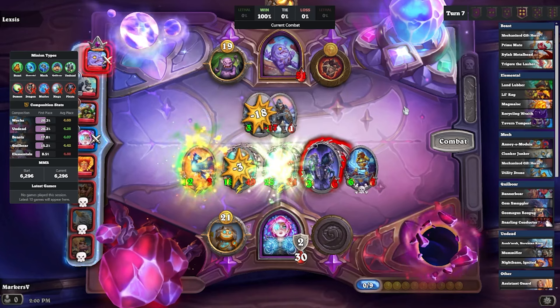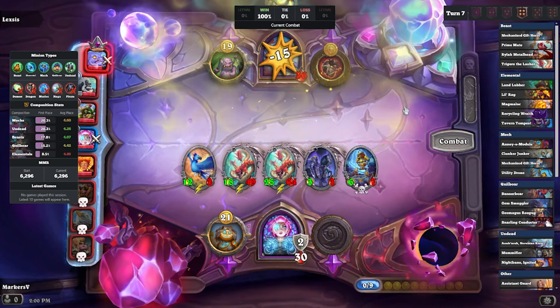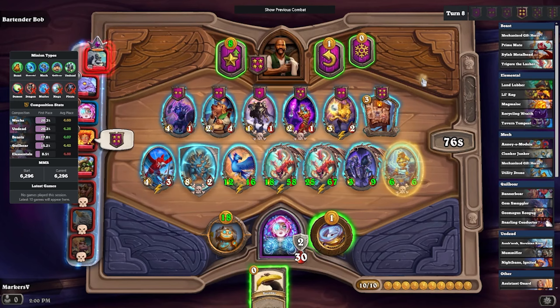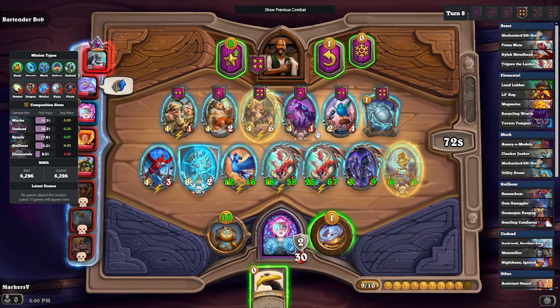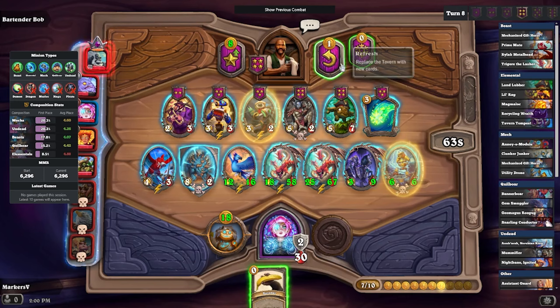I love when I see these Undead builds and they got all these random little token minions. Token minions are really bad against this build, because every time I get hit I just get buffs. So it's pretty cool.